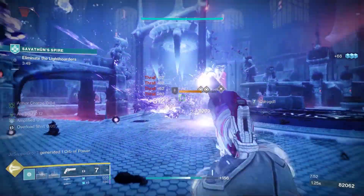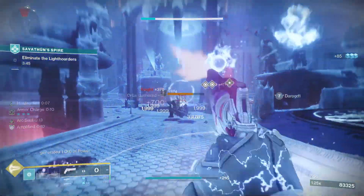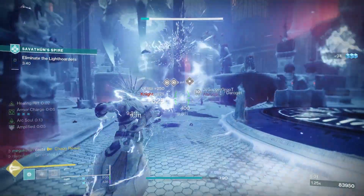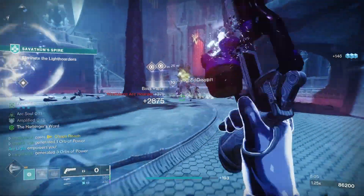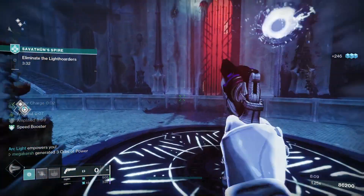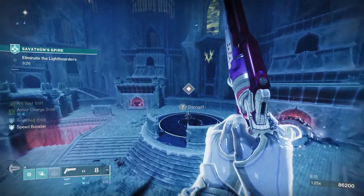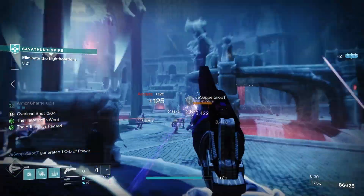Malediction comes with three ornaments. After this season you'll be able to get them from the Monument to Lost Lights in the Tower for materials. This season, you simply have to rank up again with the vendor of your choice. First, for Vanguard, we've got Aged Allegiance - obtained by resetting your Vanguard rank with Zavala and reaching rank 16 again. This can be quite slow because Vanguard ranks are the slowest of all three.